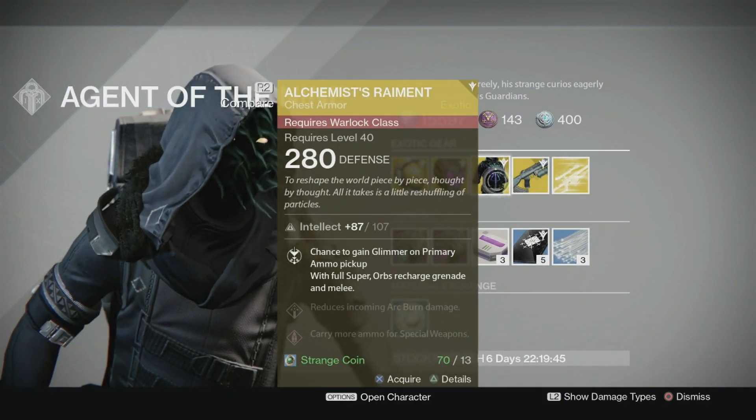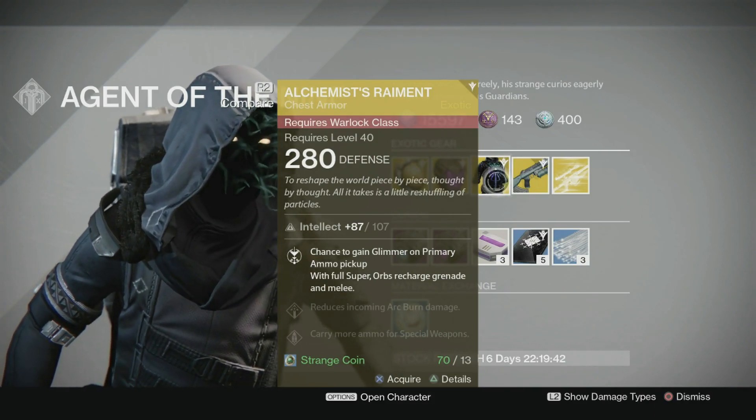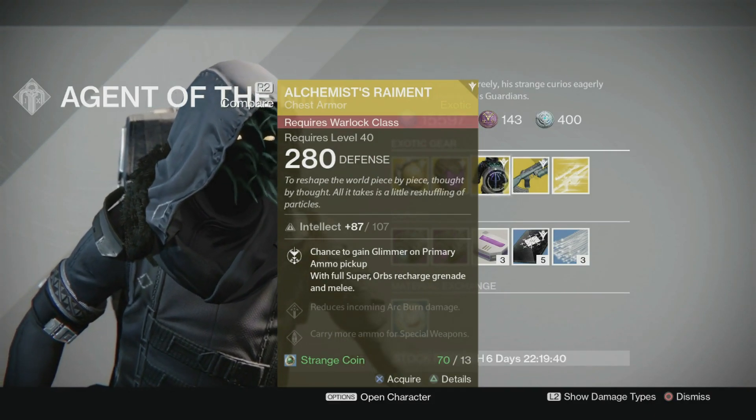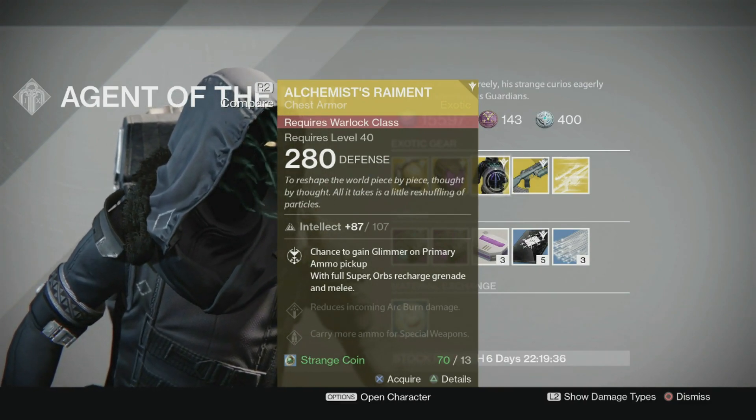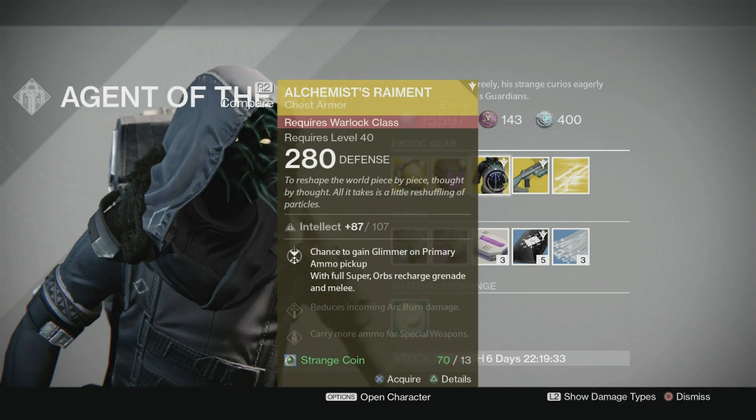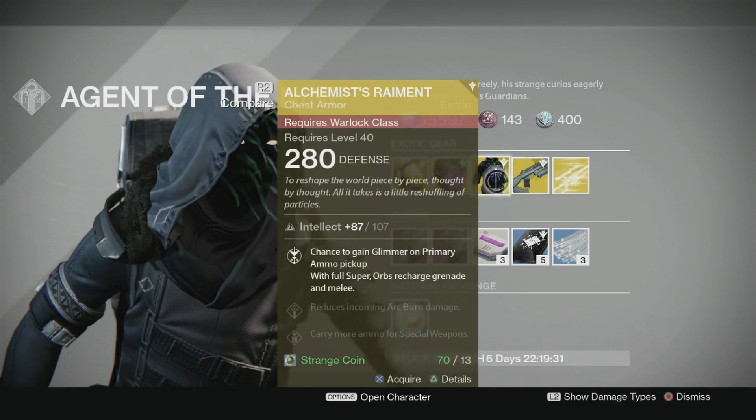Next up is the Alchemist Raiment. This is for the Warlock. Fully upgraded 107 Intellect. Main perk is a chance to gain glimmer on primary ammo pick up, with full super orbs recharging grenade and melee.